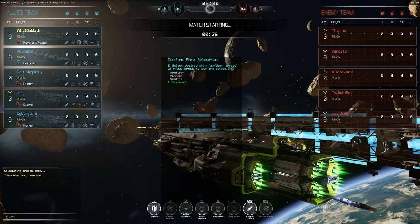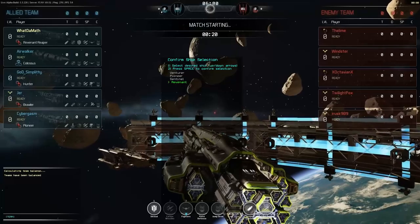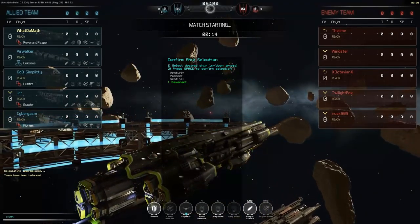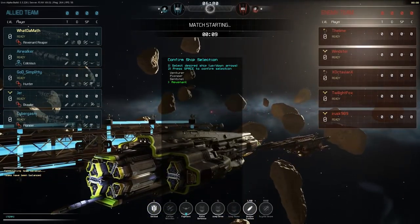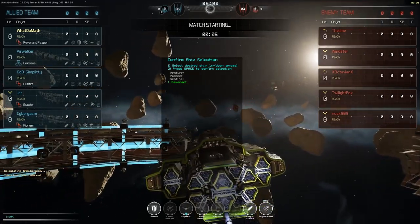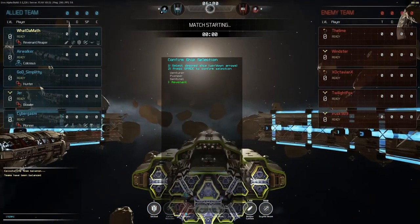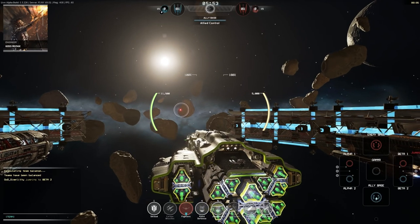One important thing I haven't mentioned yet: the way you control your ship is with W, A, S, D keys along with Spacebar and Control. Spacebar is to go up, Control is to go down. You can also move your camera around with your mouse. Cover in this game is super crucial — you'll actually need to learn how to use cover in order to be successful. I'll show you why... I totally forgot how to use cover.